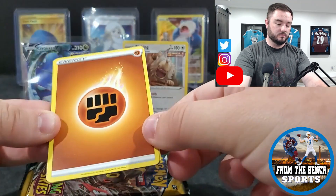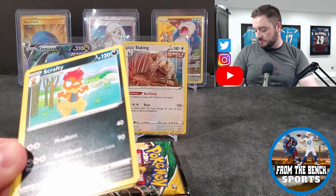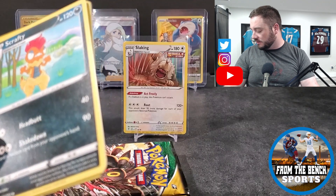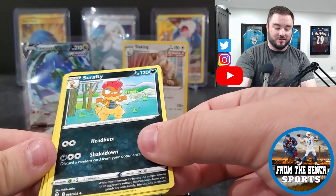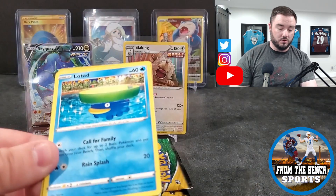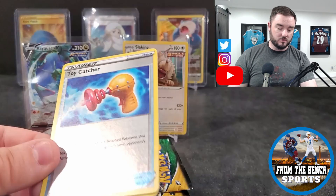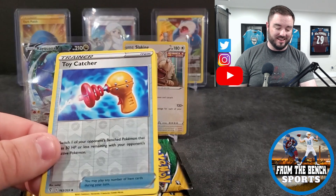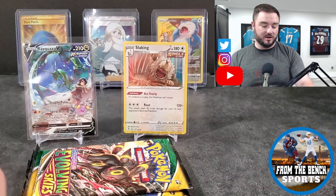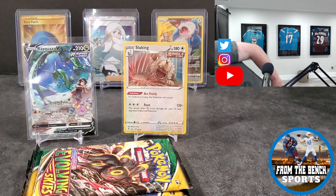What energy? Fire? Water? Fighting - we're both wrong. We got Aroma Lady, Rescue Carrier, kittens in a box. Scrafty - look at me getting the name right - Cutie Fly, Hitmonchan, Lotad, Sableye, Teddyursa, and a Toy Catcher in the reverse holo. I hate when they put dumb stuff like that as the so-called hit. And a Seismitoad as the last one. That was not the greatest pack of all time.